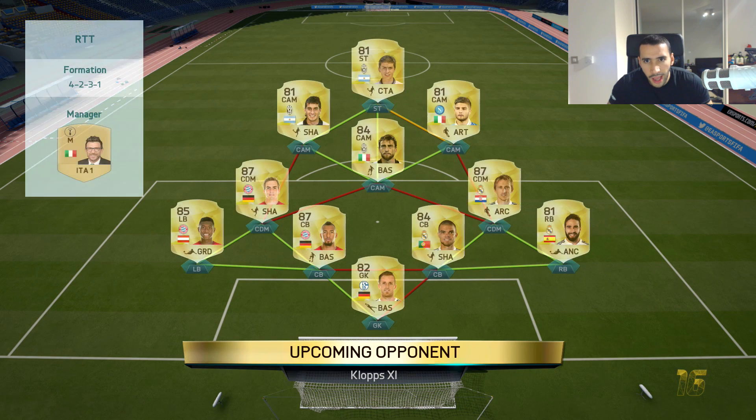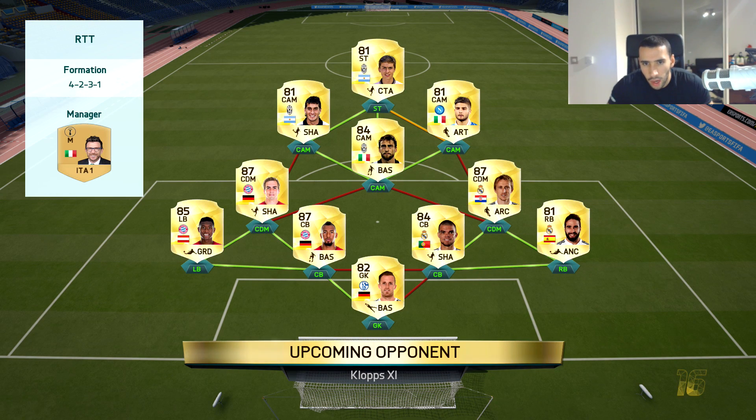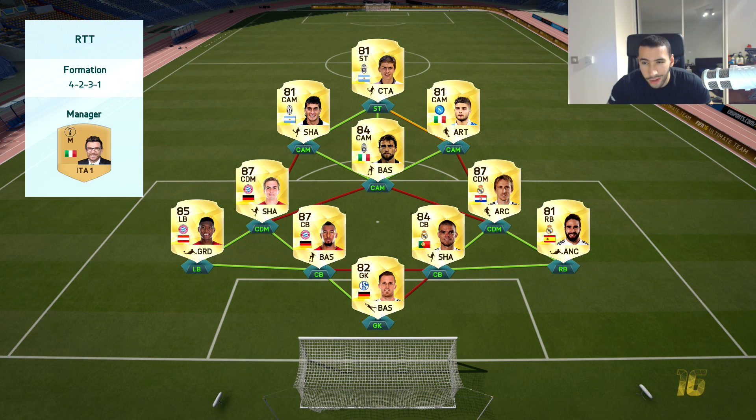Our second opponent has a Serie A team — actually, he has a Bundesliga, Serie A, and La Liga hybrid. Wow, that actually looks sick and pretty nice. 4-2-3-1, though — is that going to make him concede a lot of goals? Let's find out.